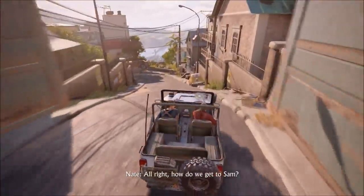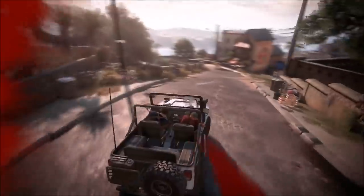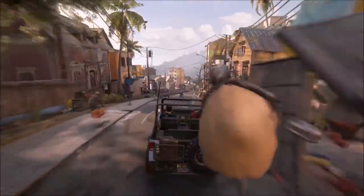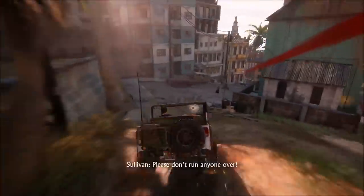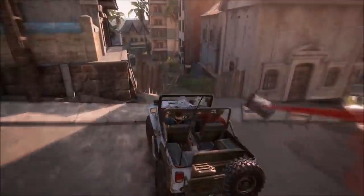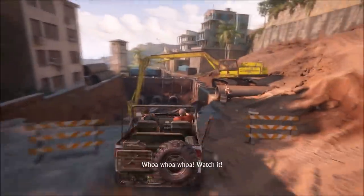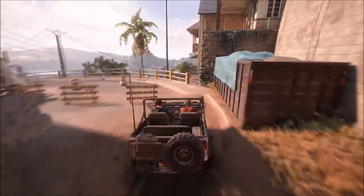This is the bit when the bad guys of Shoreline catch up to Nate and Sully in Madagascar, setting the wheels in motion for an epic downhill race under fire in which, thankfully, not a single innocent bystander doesn't manage to leap out of the way. There is, enjoyably, one particular Shoreline truck with a driver you never see that stalks you relentlessly through the entire set piece — like Stephen King's evil possessed car, Christine, if she had a mounted machine gun. The driving is forgiving enough to keep you speeding towards your objective without time to reflect on the massive property damage left in your wake, and throws in a little 4x4 all-terrain action to mix it up.